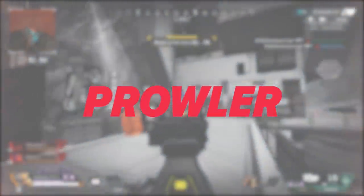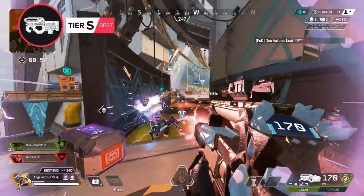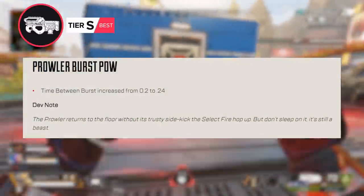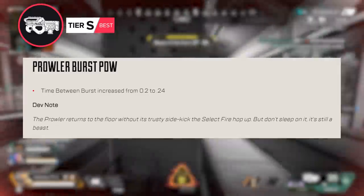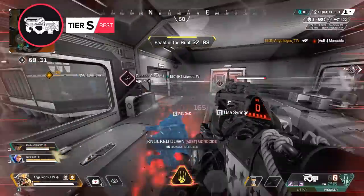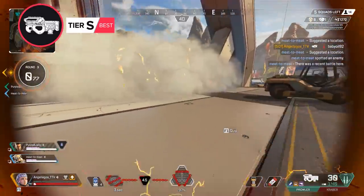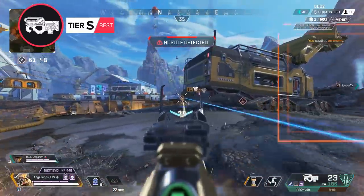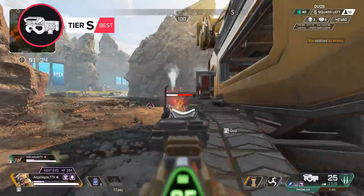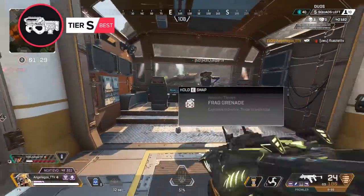Not only finding itself in the S tier, but also back into the ground loot, we have the Prowler. This thing has been locked away in the care package, but finally it's back on the ground and way more common. While it has a slower burst fire time and can't select fire the way it was in the care package, the Prowler is back to being a strong, user-friendly SMG option. The 5-round burst makes the recoil and aiming very forgiving, and with its heavy ammo type it does a lot of damage. Add the strong hip fire and we have a great heavy SMG back. If you've been struggling with the R99 or the Volt, the Prowler is one of the best secondary options in the game.